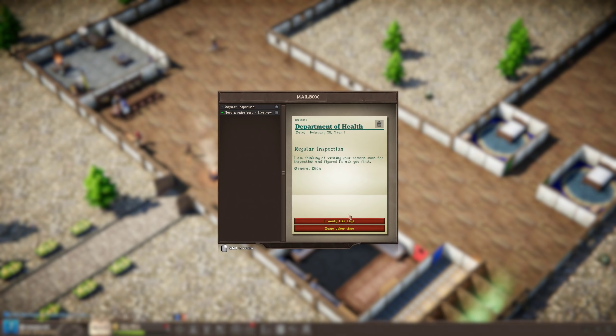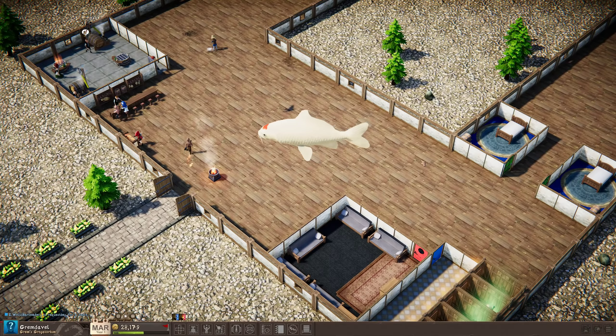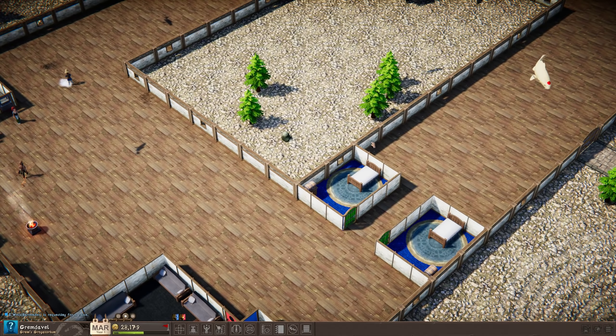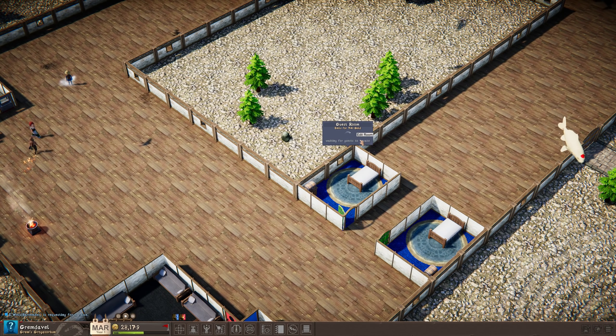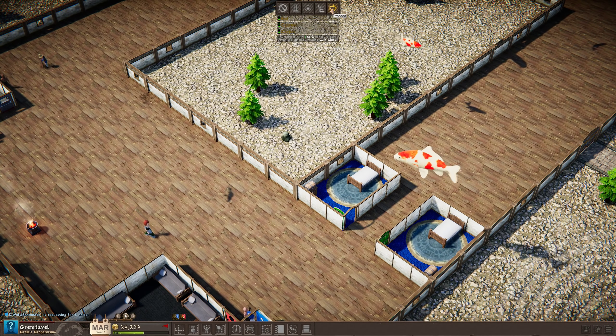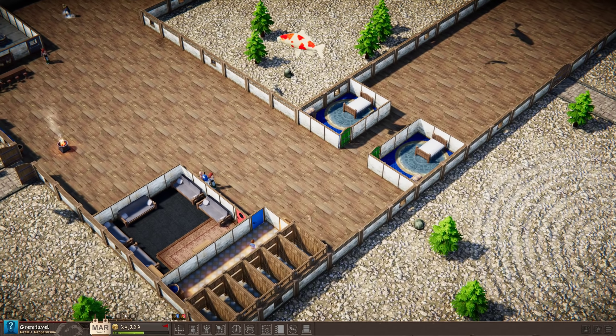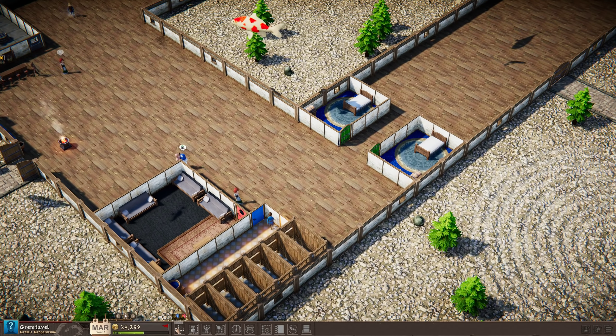We just opened. If I edit this guest room, there's no one to vacate. It doesn't say I can add another bed. It doesn't say I can add anything. Furniture with this mark can be placed multiple times, but there's no furniture that you can actually place multiple times.